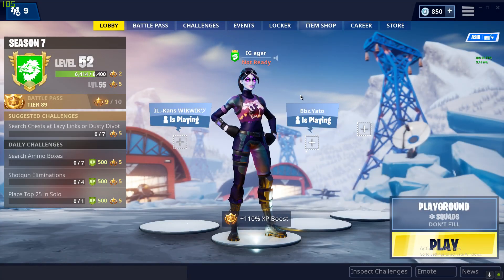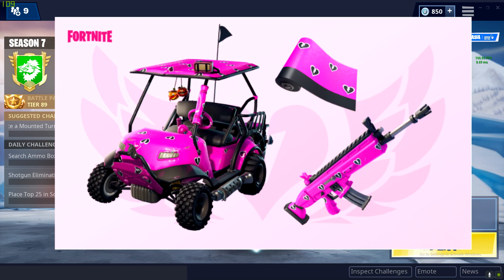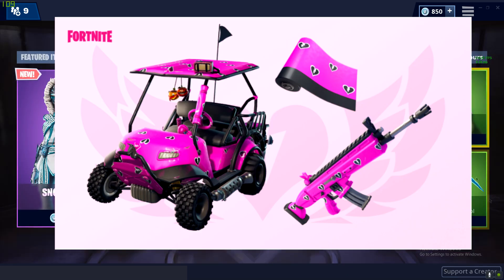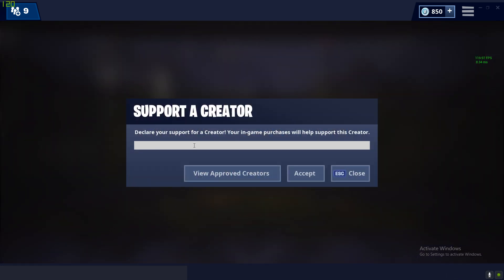What's up guys, it's me IG. Today I'm going to show you guys how to get this cool wrap. First of all, you have to go to the item shop and press the support-a-creator code.